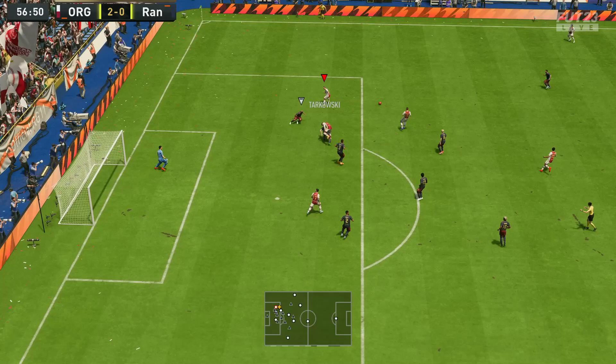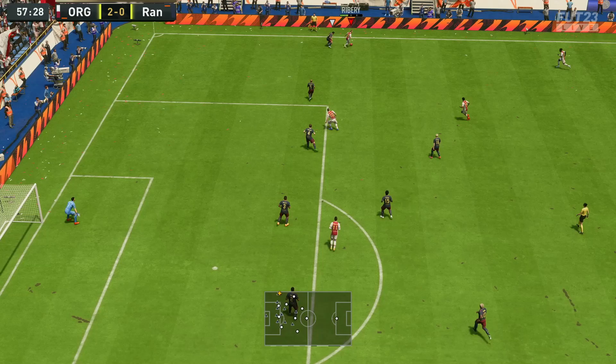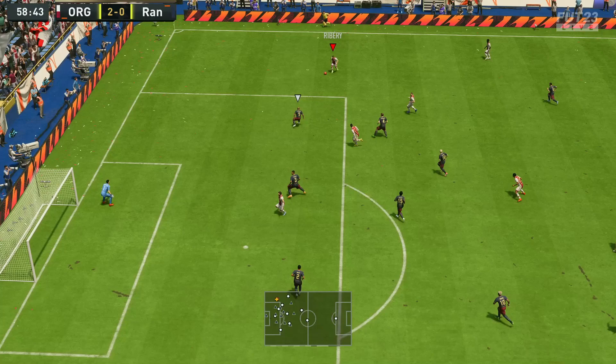We're going to show one great example that illustrates the problems a lot of people have defensively. This was in a draft game against our opponent — we're attacking very well, 2-0 up, and then the ball goes out wide to Frank Ribéry. As Ribéry gets the ball, you can see he's controlling Roberto Carlos — Ronaldo is in the black square, Roberto Carlos in the red square — trying to back off and cover Ronaldo's run beyond Carlos.